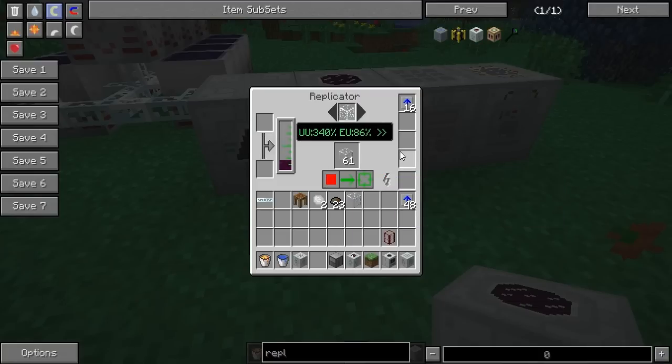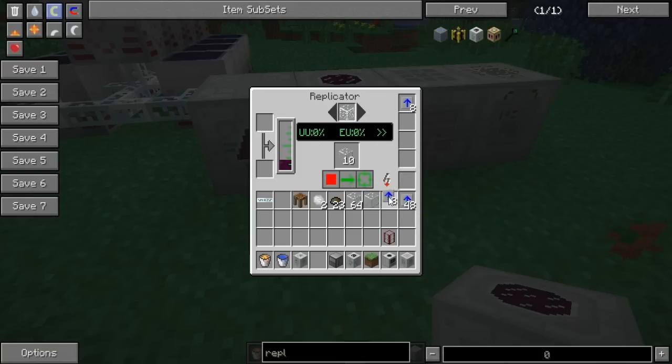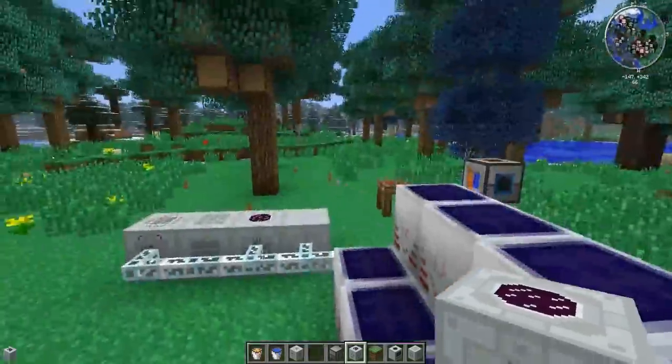You can increase this with overclocker upgrades, but that's kind of OP — I wouldn't recommend using overclocker upgrades. You see, it's faster, especially when you're trying to make iridium. It's a lot faster, because the UU takes a lot longer than the energy to store up. You can use overclocker, but I wouldn't recommend it because it just takes a bunch of energy.